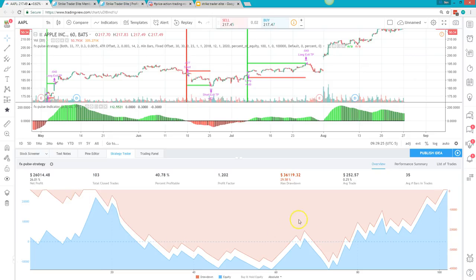There's also a strategy tester built in. It takes every single signal, but most traders won't take every signal. You'll see a graph going up or down and the percentage results. Once you learn the Strike Trader Elite system, you'll know what to look for — there's a bit of price action technique involved. But this tester lets you test any time frame and any pair.